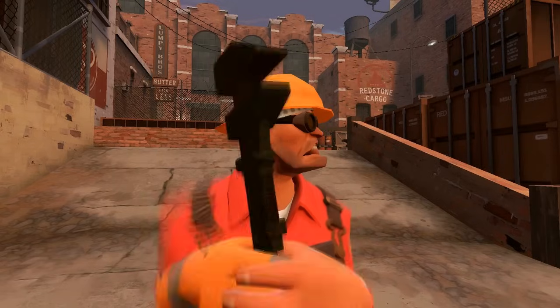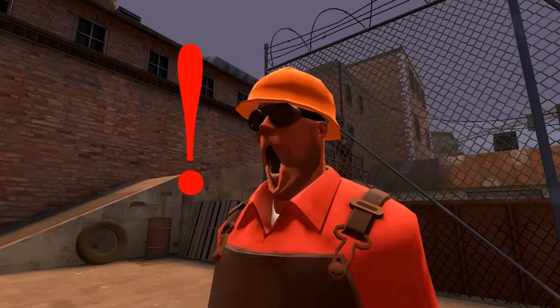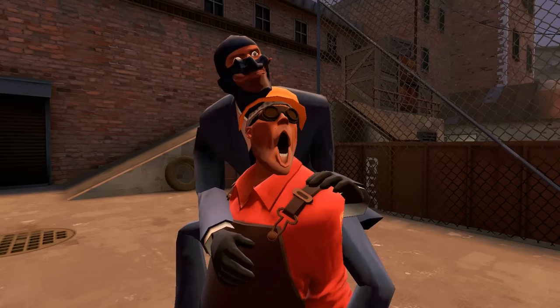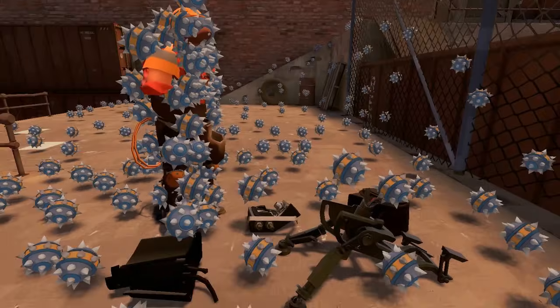Exactly, even the Engineer has enemies — it's the whole other team, mostly the Spy, who has the sapper. The sapper is able to disable and kill your buildings. So look out for spies — they are always behind you. The Demoman can destroy your buildings with his sticky bombs, so watch out for something fake and Scottish.